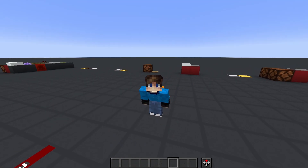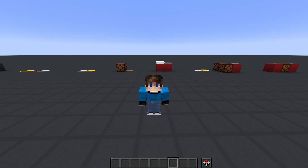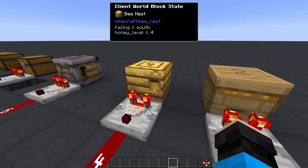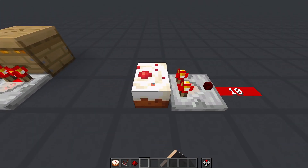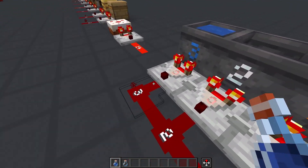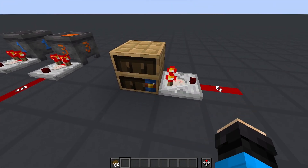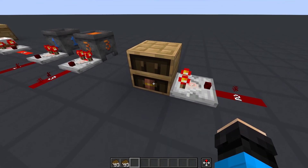There are other blocks that a comparator can read that aren't item containers. Most of these are simple block states and you can refer to the wiki for more information. Beehives and nests give a power of 0 to 5 depending on how much honey is in the hive. Cakes give a power of 14 when full and decrease by 2 for every slice you eat. Cauldrons give an output of 0 to 3 based on the level of powder snow or water in them — with lava, the output is always 3. Chisel bookshelves give an output of 0 by default, but the comparator output becomes the number of the slot from 1 to 6 you last interacted with.